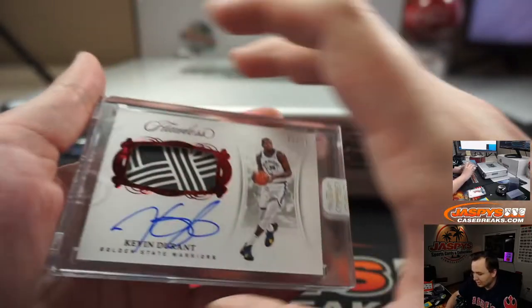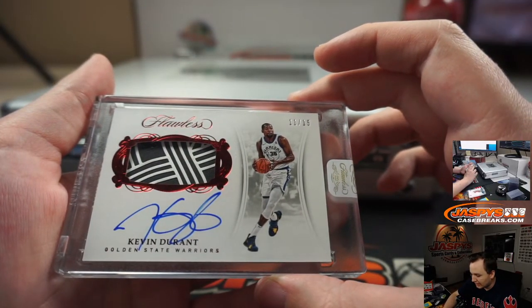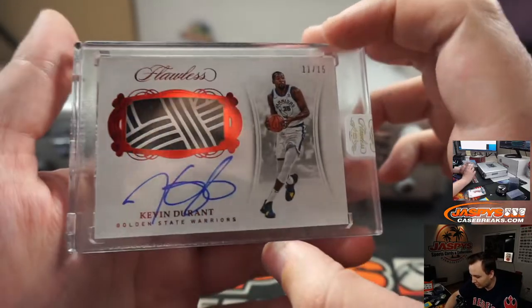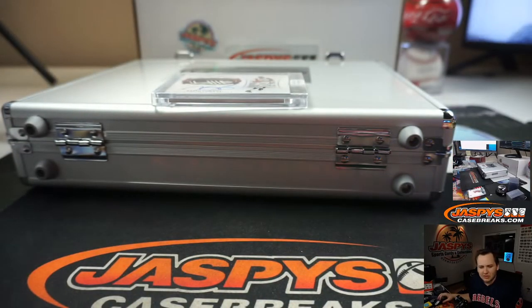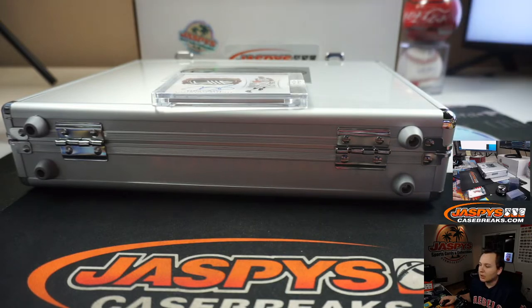You see a lot of live Durant autos. Yeah, definitely. I think his jersey is retired with the Warriors too — only played there 3 years. They won 3 for 3, right? 11 of 15, Robert. So there you go. Thanks everybody for getting in. That was Flawless Basketball One Box Briefcase Break number 4.